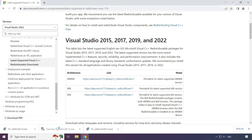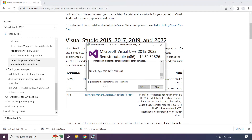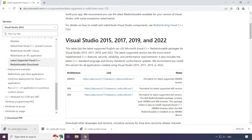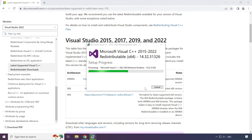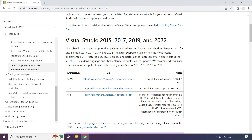Repeat the installation for the other files. Click Close when each is done. Close the internet browser when all installations are complete.